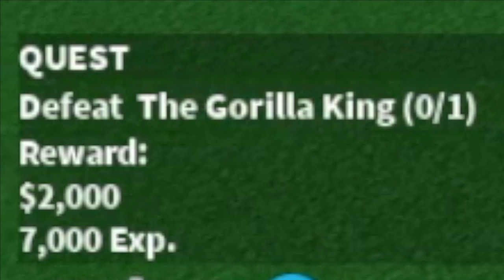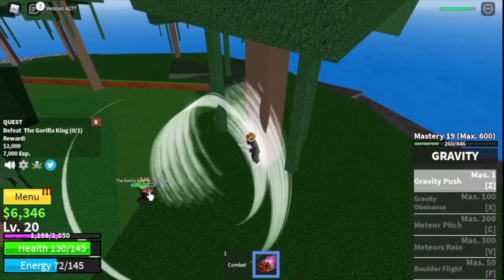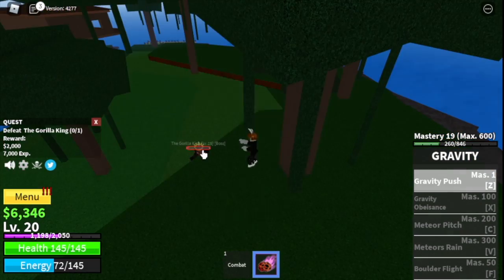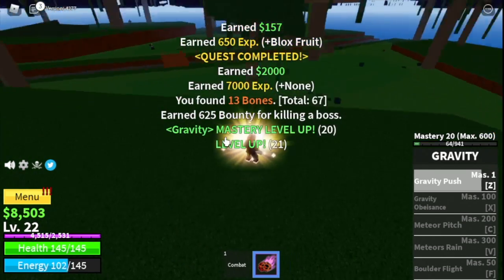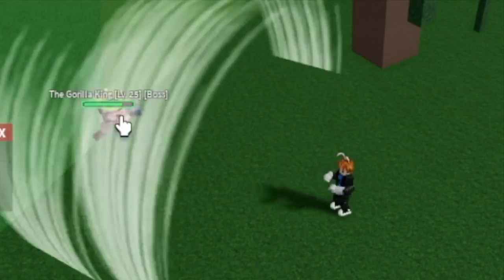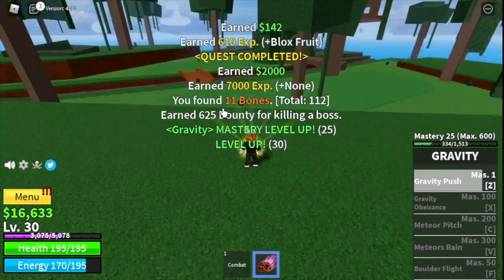At level 20, you can start the Gorilla King quest. This monster is the mini boss on this island, so it's easy to defeat. Just stay on high ground and use your Gravity Push to avoid getting hit. The goal on this island is to reach level 30, and after that you can proceed to the next island.